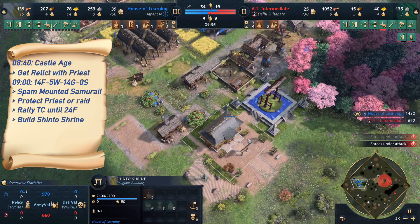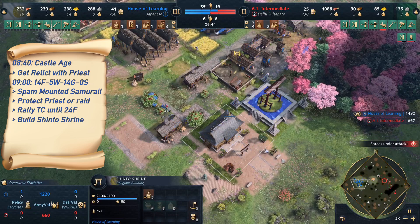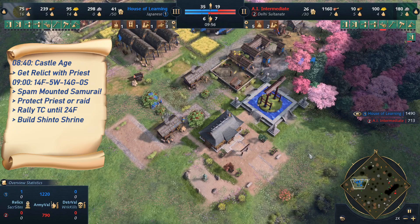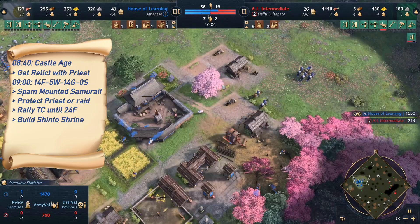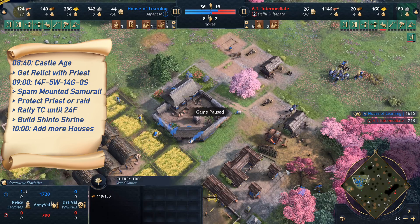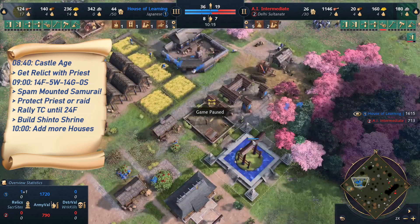The moment we have enough wood, we build a Shinto shrine. I'm building this shrine in a very optimistic position just to get relics into it as quickly as possible — you can obviously build it more defensively. Then you should start adding more houses. Also refresh the lumber camp, get some walls if you need — whatever you need, depending on your situation.